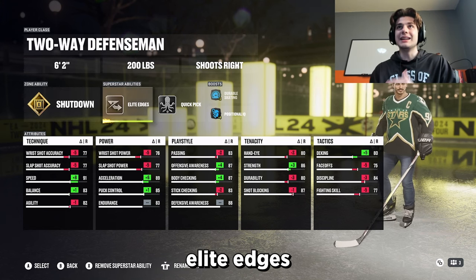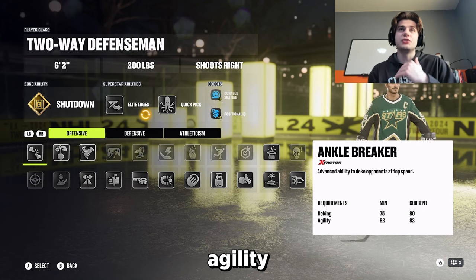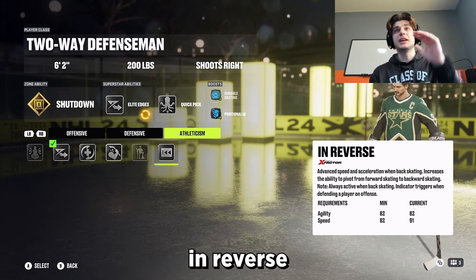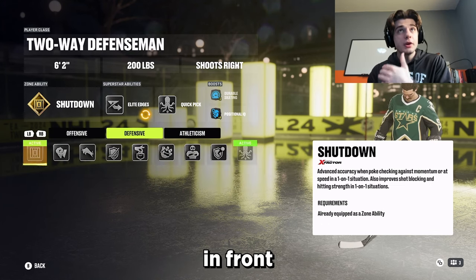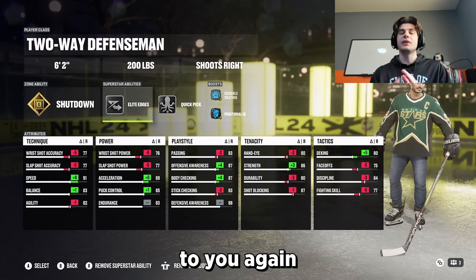It's amazing. I also love Elite Edges, but if you're not someone who carries the puck a lot and you don't need that extra agility, you could also run something like Reverse just to keep the play in front of you, or Truculence if you want even more juice on your hits. But it's up to you.